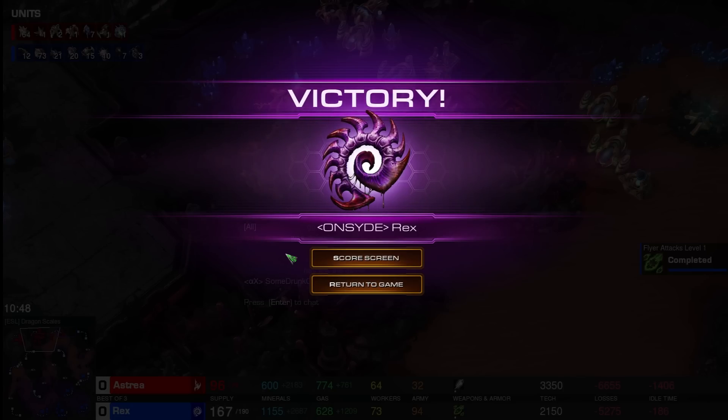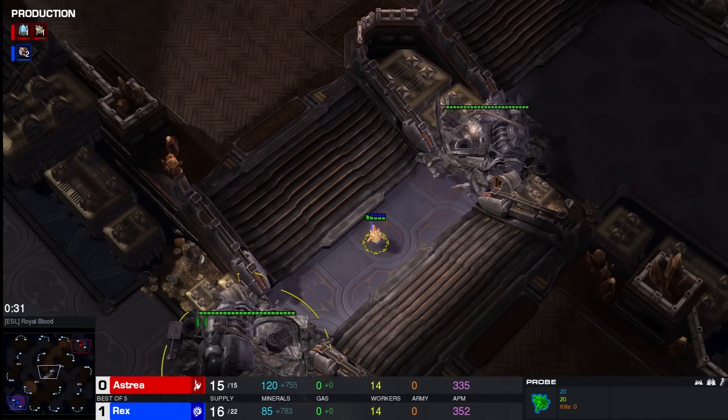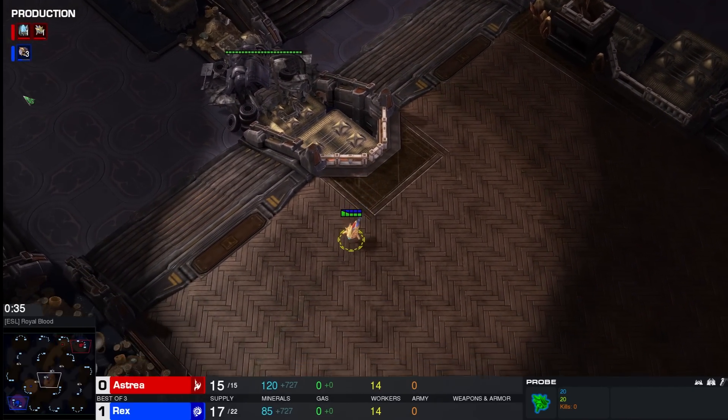Rex with a pretty decently sized upset in game number one, taking out Astrea on Dragon's Guild. This will be heading into our second map, which is going to be played on Royal Blood — a new map as well, one of the seven new maps that will likely be in the upcoming map pool.